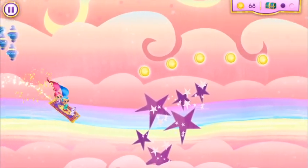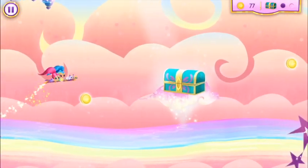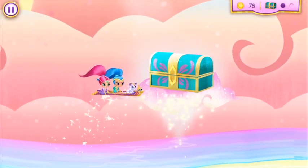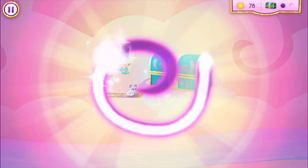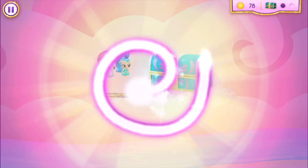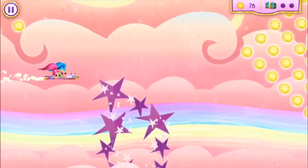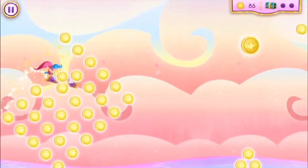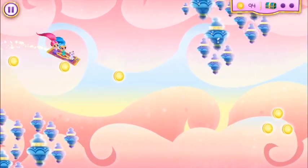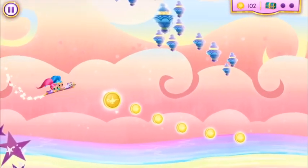Nice flying! Look at all the genie coins we've collected — genie-tastic! And we also found all the enchanted treasure chests and collected all the genie jewels. Do you know what that means? We can now unlock a genie jewel box! Let's go. Now we can use our genie jewels to unlock this magic genie jewel box. Grab the jewels and place them where they should go. Symmetry is when one side looks like the other — that is some sparkly symmetry!